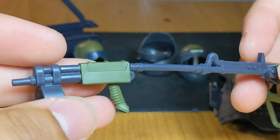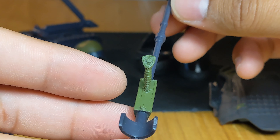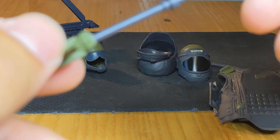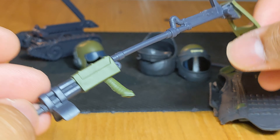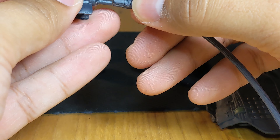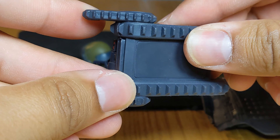We have the scanner here with a handle and some sort of stick on it. It doesn't articulate — no hinges. There's some nice green to it, and a hose which we've seen before with Barbecue and other characters — that of course will connect to the figure.